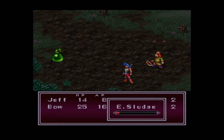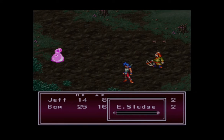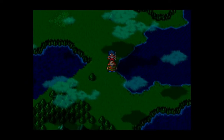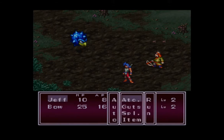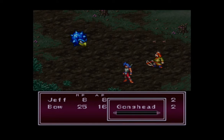Jeff is the point character, so he'll deal and take more damage. Right now our characters are lined up in the normal formation. In that formation, the lead character deals 30% more damage but also takes 30% more damage. Bo is in the second slot — he takes neutral damage and deals neutral damage. The other formation we have is the scramble formation, and in that formation there are actually two point characters. Together they deal 20% more damage but also take 20% more damage. So if I wanted to maximize damage it would be good to use the scramble formation, but right now I'd rather stick with normal.